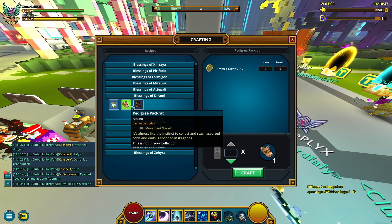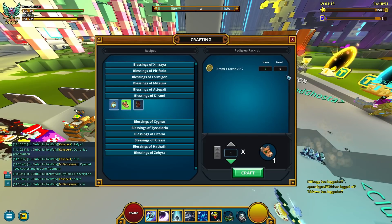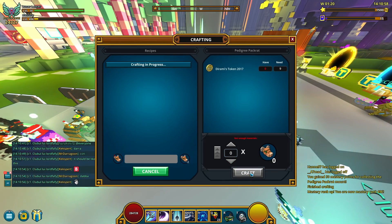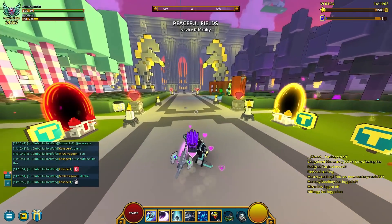So let's start with the first one — it requires nine tokens. We got that today, let's craft it. Perfect. Why did it say minus two? We are not gonna ask questions — and we got it.